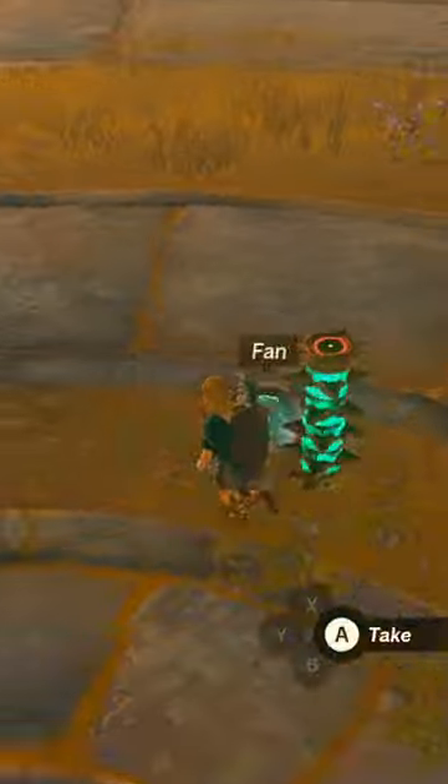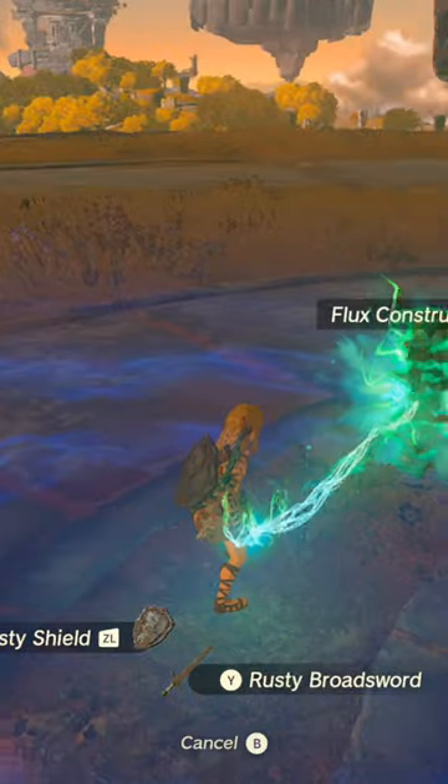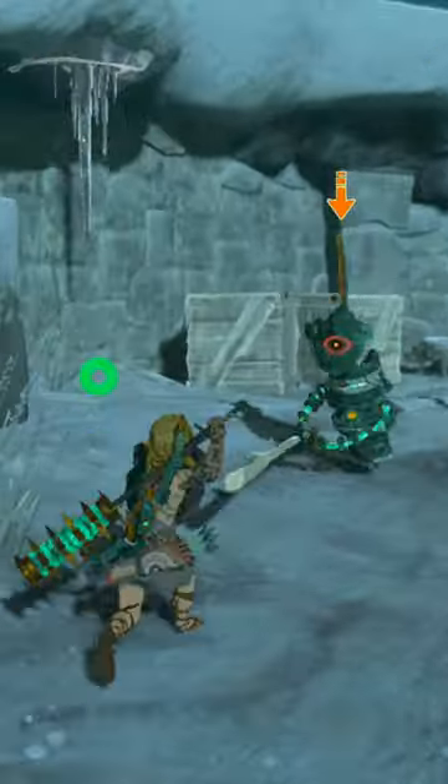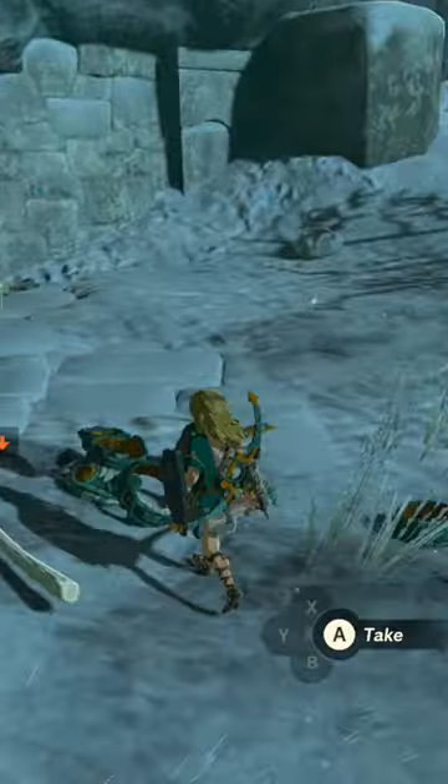Once you've defeated it, it will drop the Flux Construct Core 1, and you can then just fuse this to any weapon of your choosing to add 10 attack power, which is insane considering that the highest attack power you can even find on the Great Sky Island is like 5.